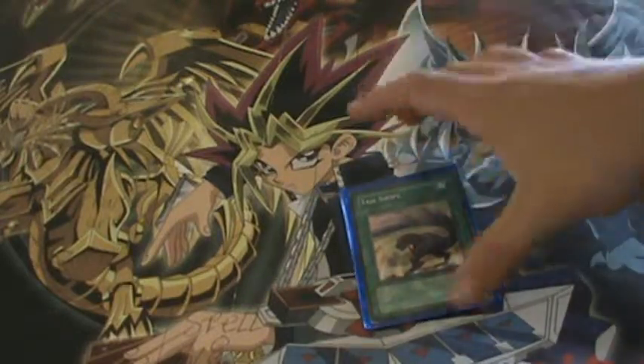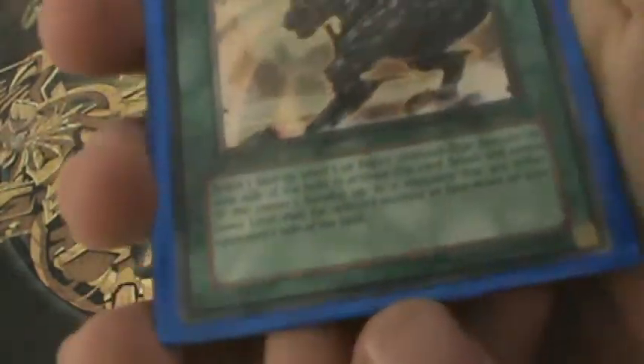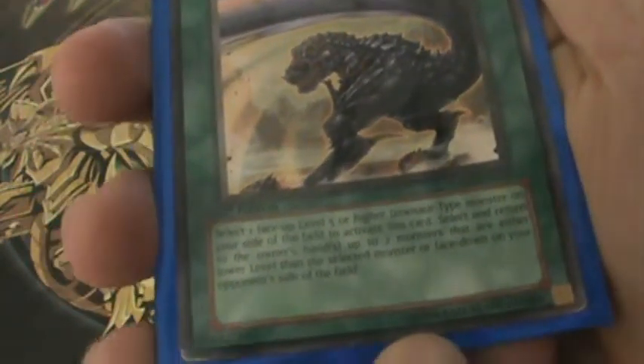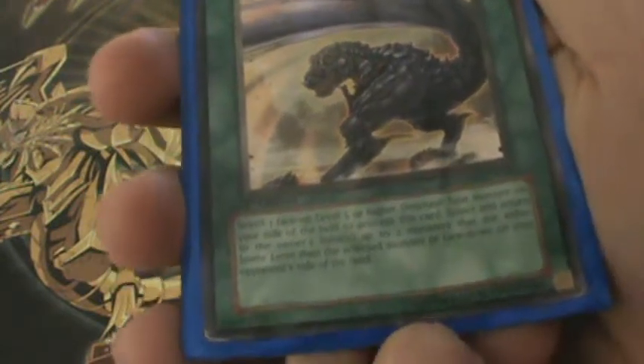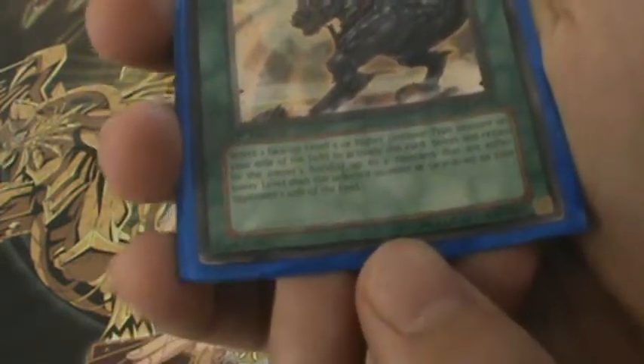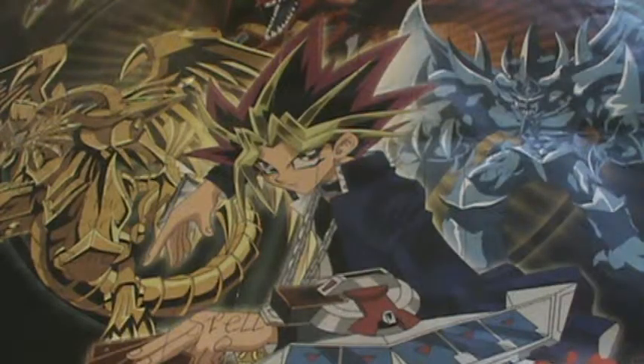And finally, Tail Swipe — I don't use this too much. Select one face-up level-5 or higher dinosaur monster on your side of the field, then select and return to the owner's hand up to two monsters that are either lower level than the selected monster or face-down on your opponent's side of the field. No sacrificing, unlike dragon-type cards that do similar things — like Wingbeat of Giant Dragon.